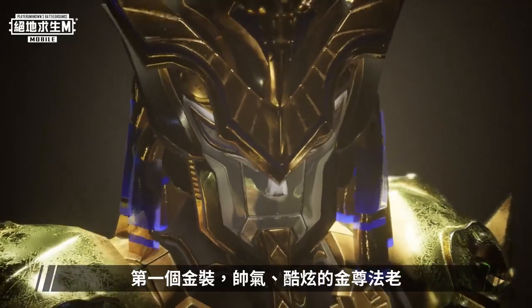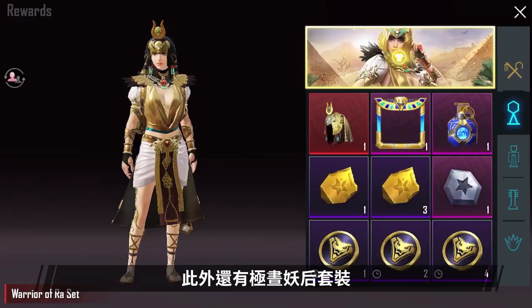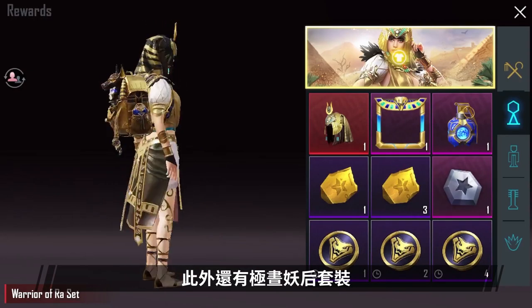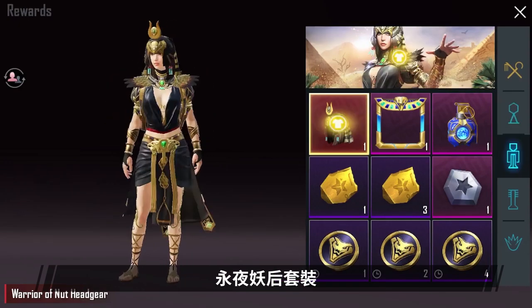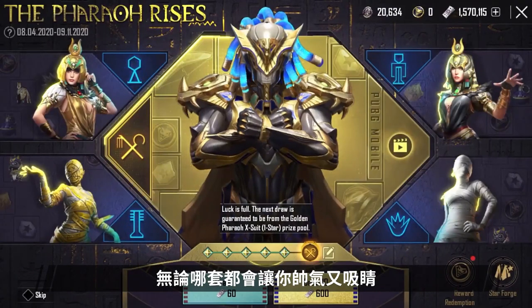Starting from August 4th, the Golden Pharaoh X-Suit outfit will be available in PUBG Mobile. In addition, there will even be the Warrior of Ra outfit, Warrior of Nut outfit, Underworld Guide outfit, and Mummy outfit. No matter which set, they all look cool and stylish.